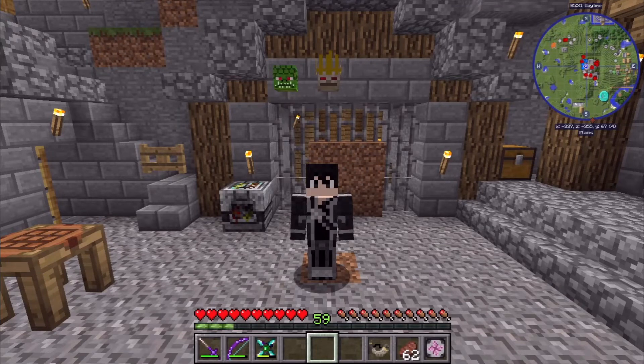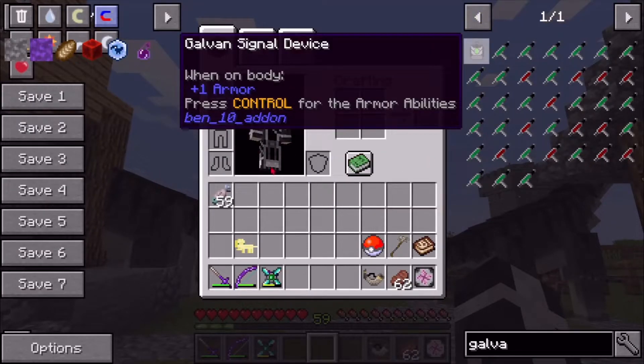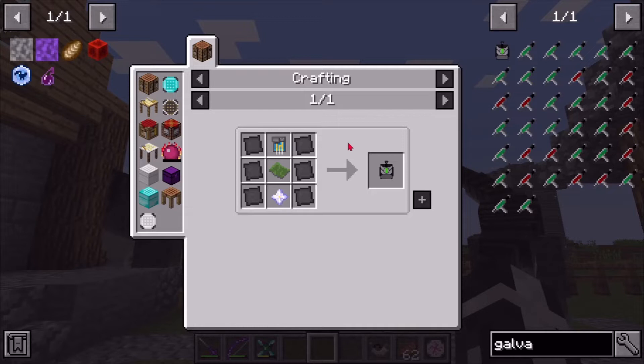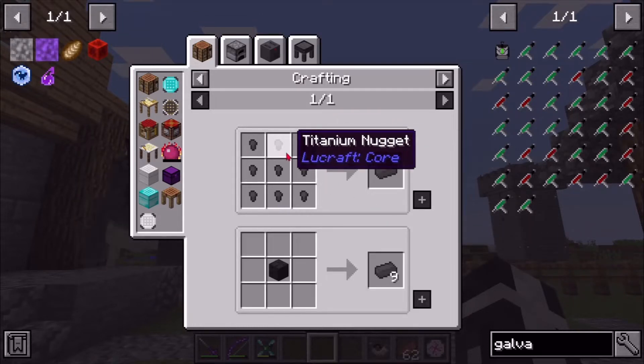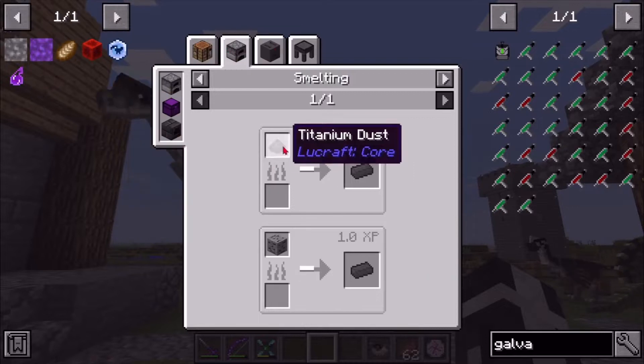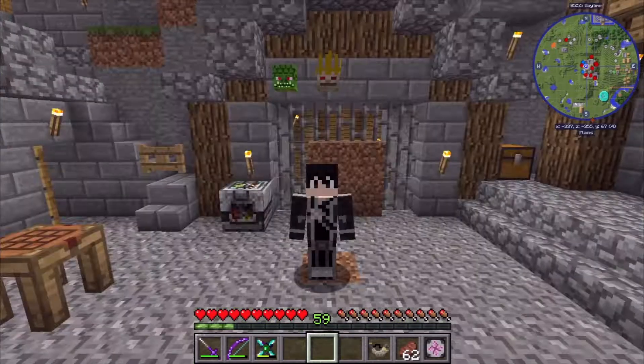Welcome back to another Dragons Adventures episode. In this one we're gonna be finding more dragons. I've been trying to look for titanium plates, or titanium ingots to be exact, and they're very hard to find - I just haven't been able to find them, even though I've found everything else.